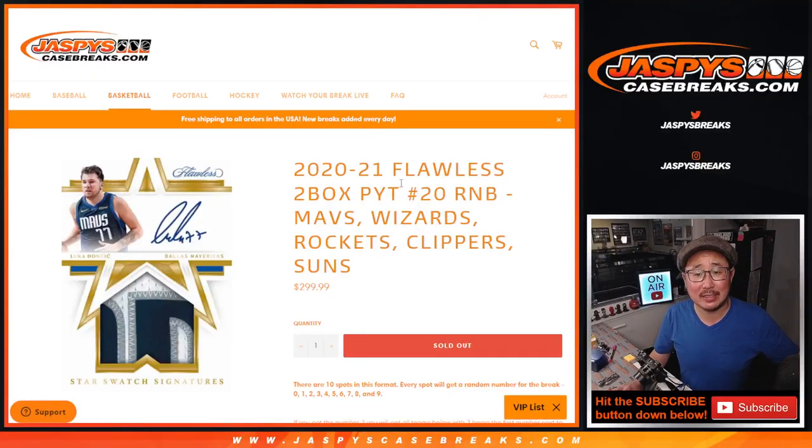Hi everybody, Joe for jazbeescasebreaks.com coming at you with a random number block randomizer for that group of teams right there. That'll help unlock flawless number 20. We're just one number block away from making that happen if you're watching live.